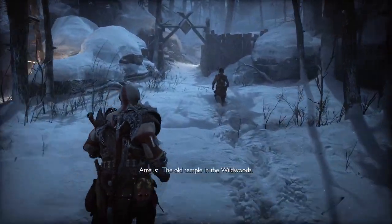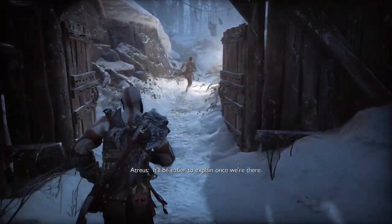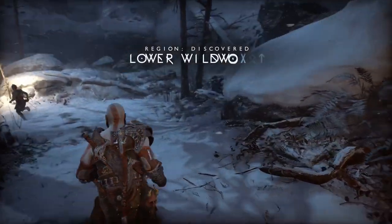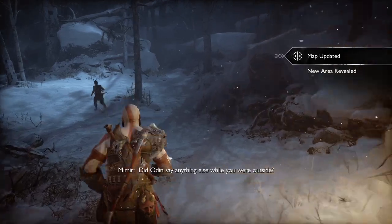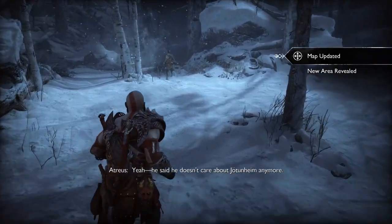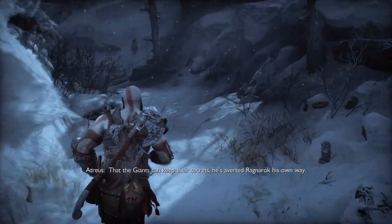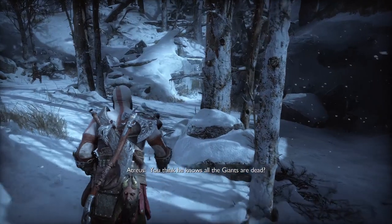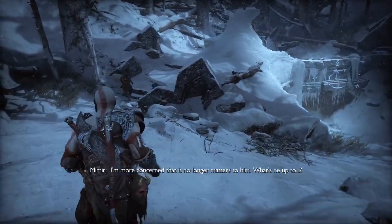Where are we going? The old temple in the Wild Woods. Why? It'll be easier to explain once we're there. That door that was locked, now we can go. He said he doesn't care about Jotunheim anymore, that the giants can keep their secrets. He's averted Ragnarok his own way. Do you think he knows all the giants are dead? I'm more concerned that it no longer matters to him. What's he up to?